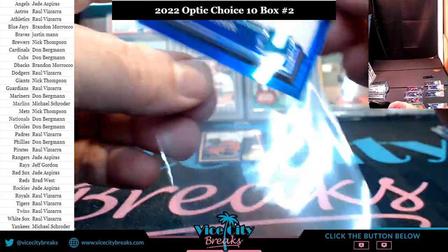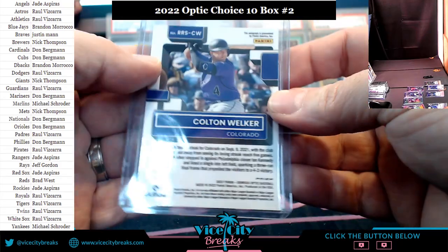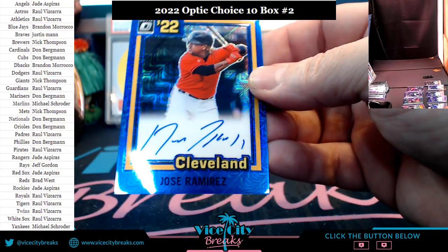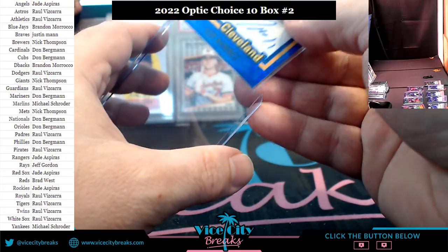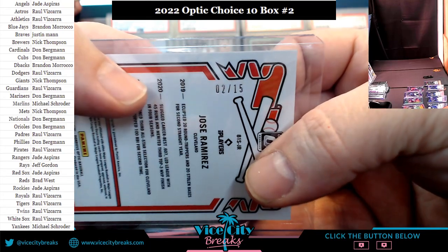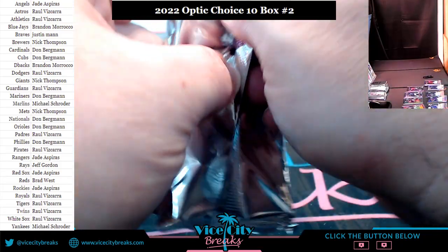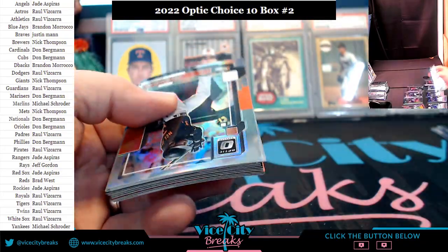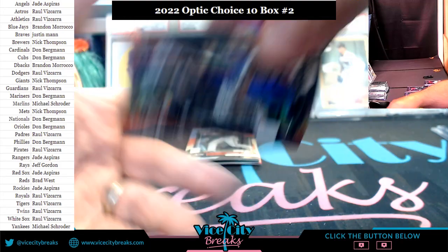Cleveland — I mean, I guess still Guardians. Jose Ramirez for the Guardians — double bet action. Fifteen! Two out of fifteen. We found out that they, in fact, do exist — so there is that. We've learned something.